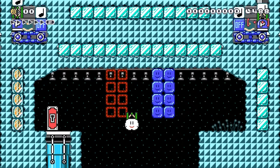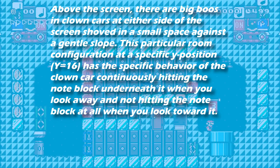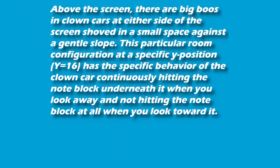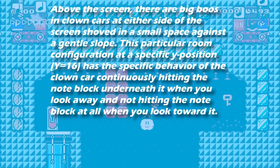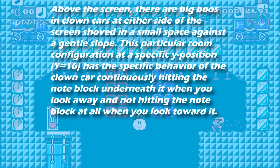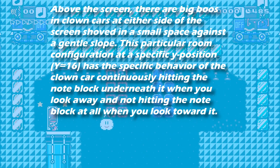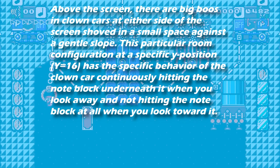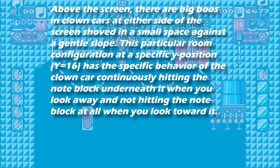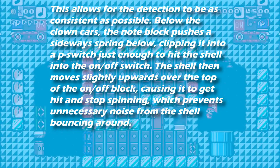They carried on: above the screen, there are big boos and clown cars at either side of the screen, shoved in a small space against a gentle slope. That must change the hitbox so they're really squashed in there. This particular room configuration at a specific Y position — Y equals 16 — because for some reason it only works in one specific space, has the specific behaviour of the clown car continuously hitting the note block underneath it when you look away, and not hitting the note block when you look at it. This allows for the detection to be as consistent as possible.